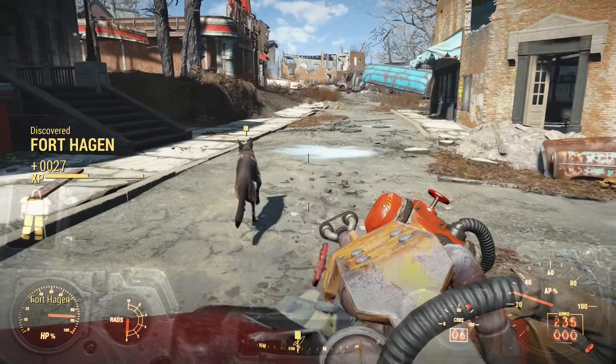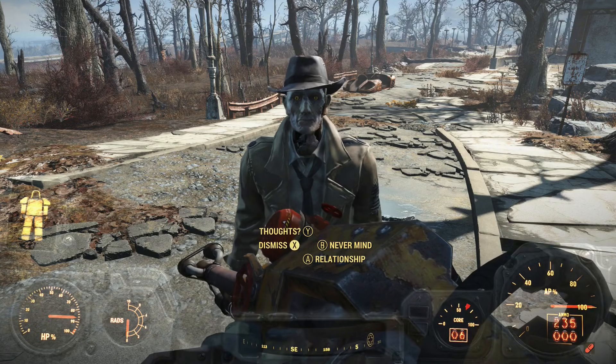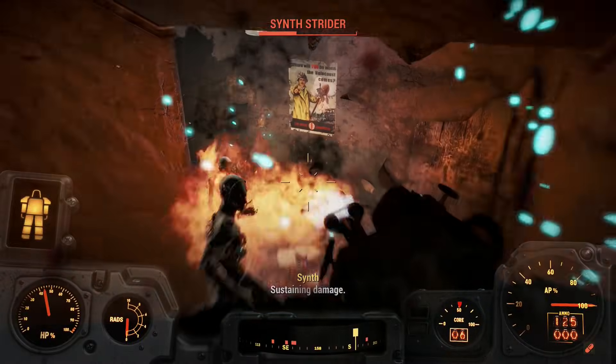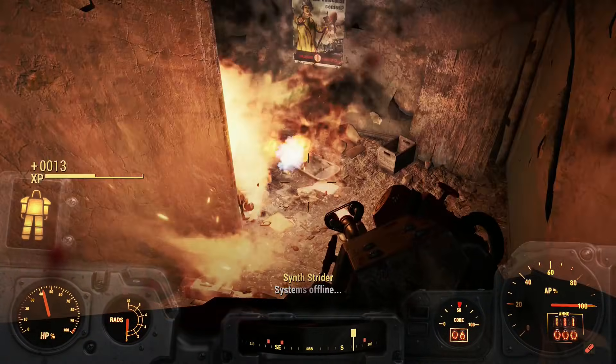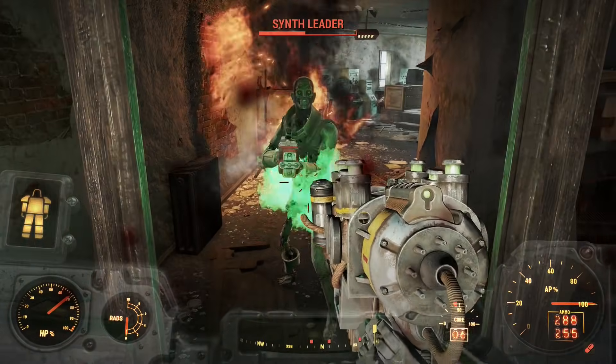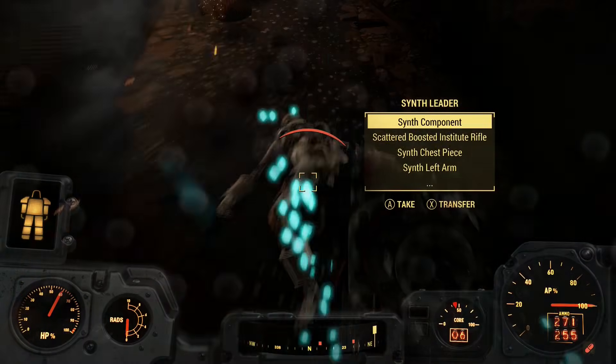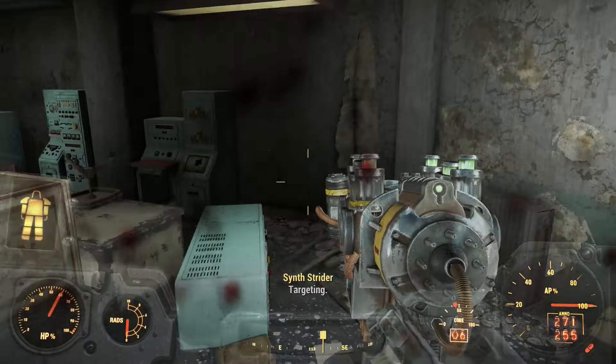We've all walked the walk to Fort Hagen before, so I'll skip ahead to finding the fort. When we arrived, I told Dogmeat and Nick to leave. The inside was crawling with synths and my flamer was hungry. When the flamer ran out of fuel, I switched over to the plasma thrower — this was really the first time I got to use it, and oh boy was it overpowered. At least the ammo was expensive, so I couldn't use it all the time.